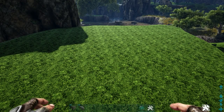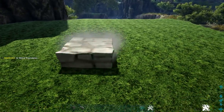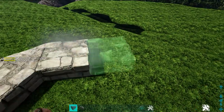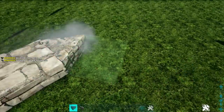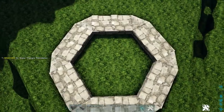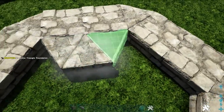The first thing we're going to do is lay down our foundation. We're going to start off by placing two regular stone foundations, then on the corner we're going to place a stone triangle foundation. We'll add two more regular stone foundations and continue this pattern around until we reach our start point. Now that we have this ring complete, we're going to fill in the middle with stone triangle foundations.